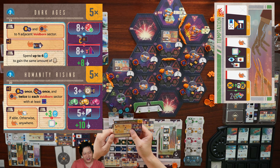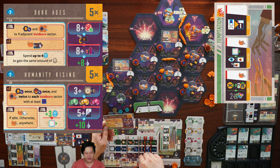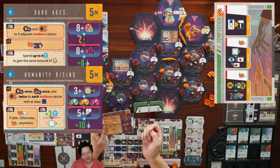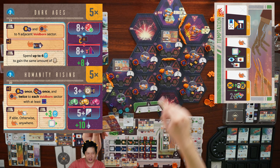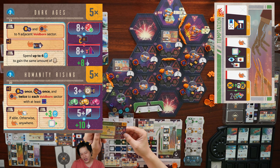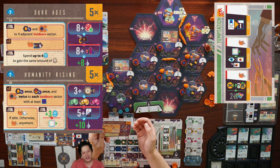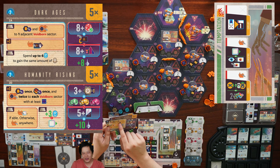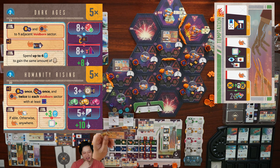Humanity Rising also gives a civ track advancement or three science, which is actually a really cool benefit — probably better than just converting science to credits. But I just don't like the effect of six new voidborne. If we were going for an economic strategy and getting few sectors then building them up, we might not care about harder sectors later. But in our case we want to conquer as many sectors as possible, so making it harder is too painful. I think we'll put Dark Ages on top — this will only give us one new voidborne to deal with, plus we still get a reclaim token in future.